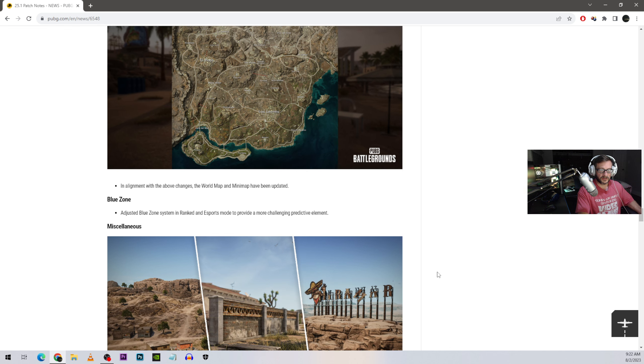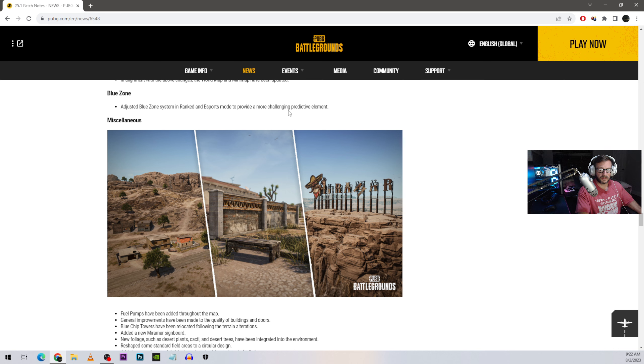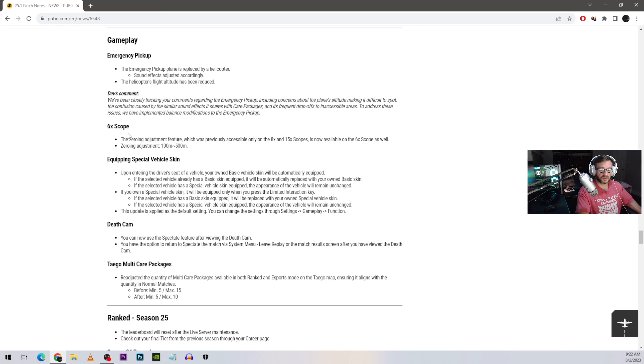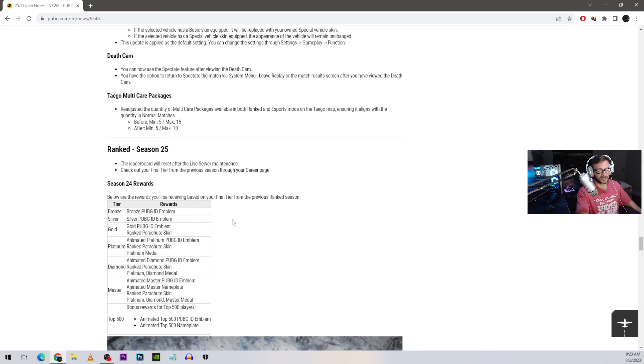They adjusted the blue zone to provide a more challenging predictive element. The emergency pickup plane has been replaced by a helicopter, which is interesting. You can now zero the 6x scope, though I never do that — I just aim above their heads. You can now use the spectate feature after viewing the death cam. It's about time — it only took five years. Previously if you clicked spectate you couldn't watch the death cam and vice versa, which never made sense. Finally, an obvious update that should have happened years ago.